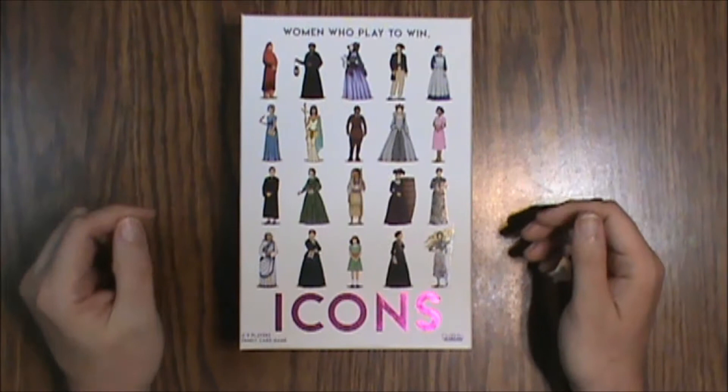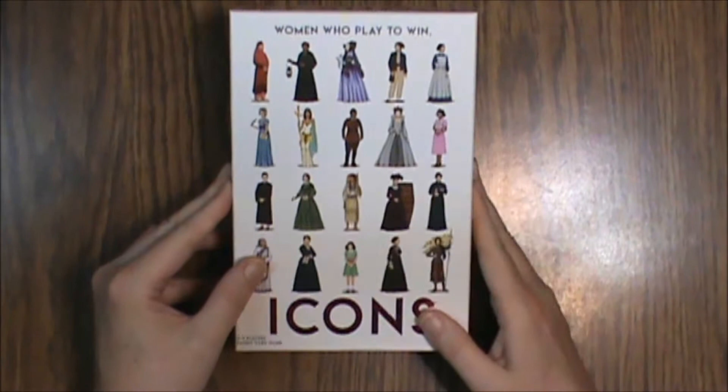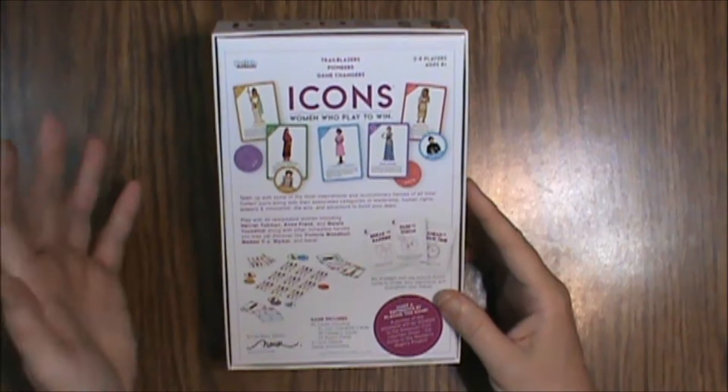Hello and welcome to another What's Inside. This time we are looking at the contents of Icons: Women Who Play to Win, two to five players from Buffalo Games. This is a family card game, ages eight and up, so it should be pretty straightforward. Inside we're going to see 95 cards including 41 icon character cards, 30 category cards, 24 action cards, and 41 icon token cards.